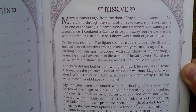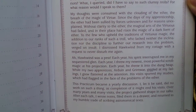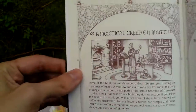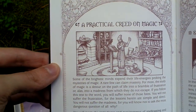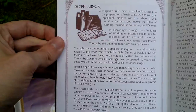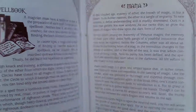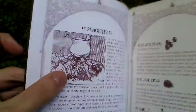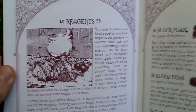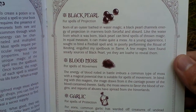Here's the missive explaining how it all started, and the story continues from there. There's something about magic and spells, a spell book, mana, and importantly the reagents that you use to cast spells.